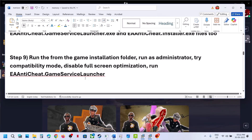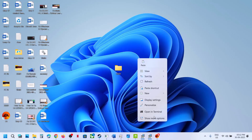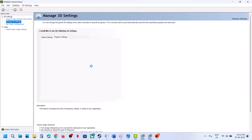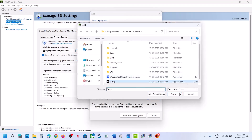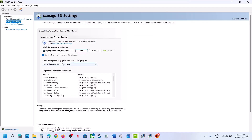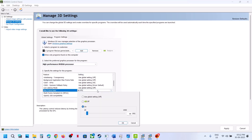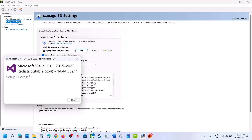The next step is to lock the FPS to 60 or 90 in Nvidia Control Panel. Right-click on the desktop, go to Show More Options, click Nvidia Control Panel, go to Manage 3D Settings, click Program Settings, click Add, go to the game installation folder, select the game EXE file, click Open, select High Performance Nvidia Processor, scroll down and find Maximum Frame Rate, lock it to 60 or 90, click OK, and click Apply. Then launch the game and check.